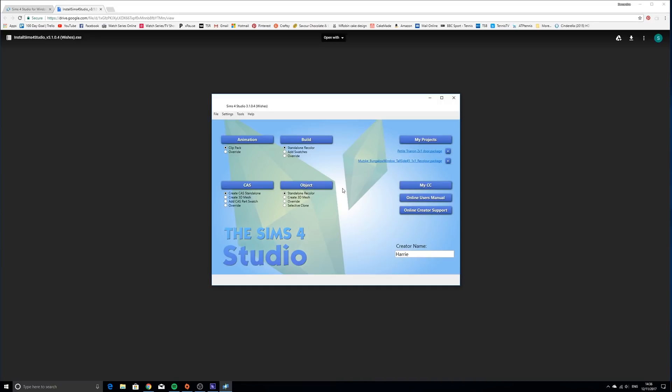Now to fix all of the CC that was broken - the patch broke CC beds, and then the new expansion pack broke some CAS items and also the loveseats and sofas that were in the game.